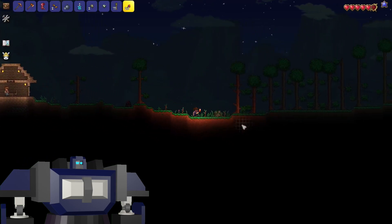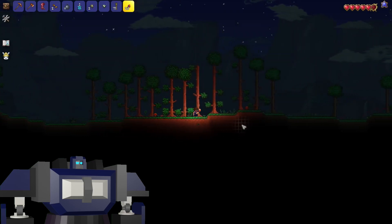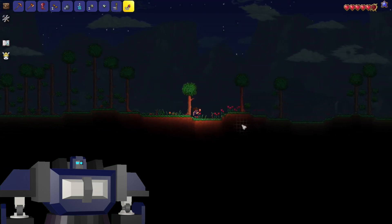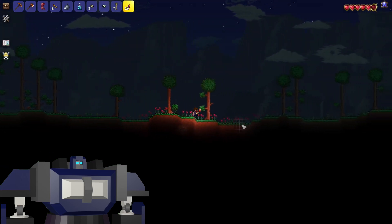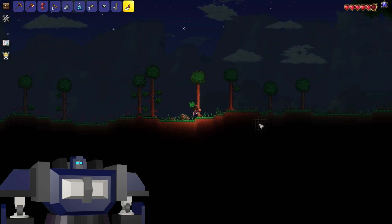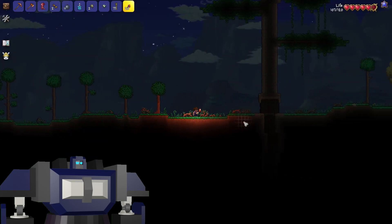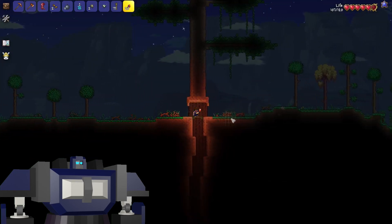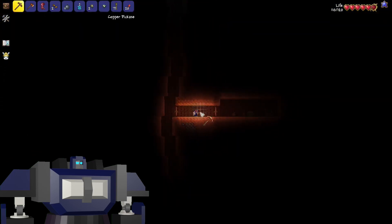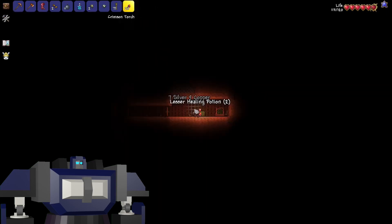Is that good luck or bad luck — we start our world and literally the first night we get Slime Rain? Whatever. We have our goal achieved: we got torches, we can actually see in the dark. Our next goal is to get metal — not gold, not tungsten and tin. We need the actual building metal: iron or lead.